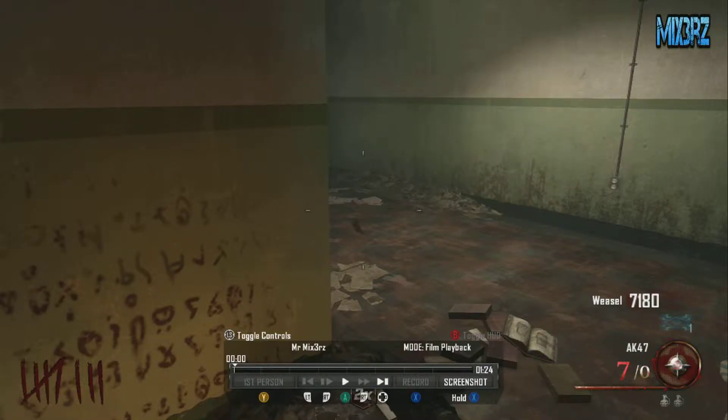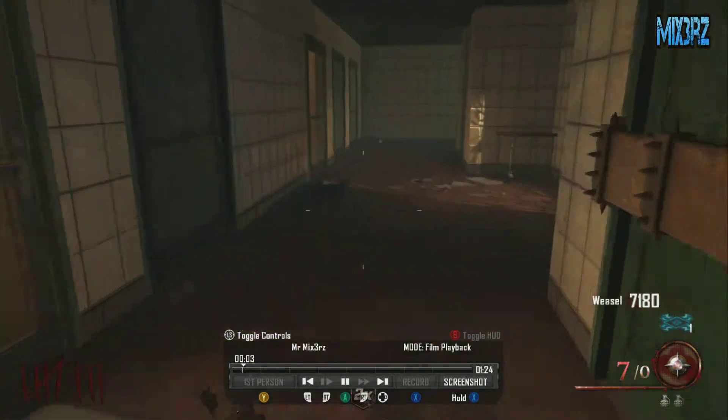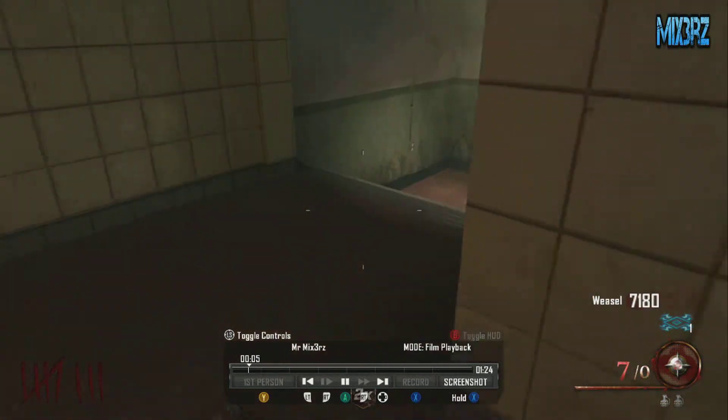Hey, what is going on guys? This is Gamer of Mixers here with a little glitch for Black Ops Zombies. Now, all you need to do is go to where I am, basically by the roof, and then there's this stair here.